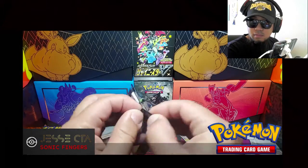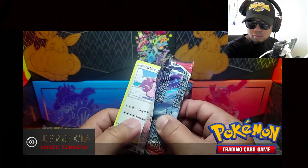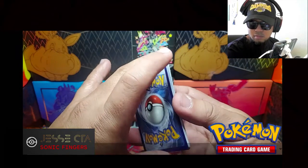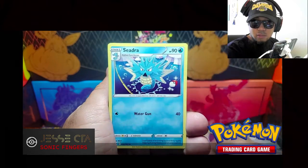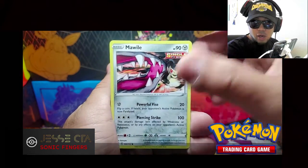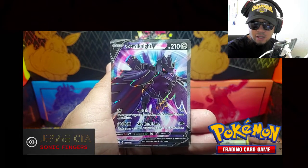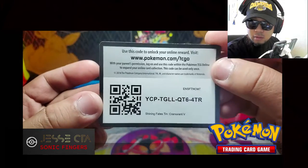Code card. Urn of Vitality, Girder, Seedot, Lickitung, Horsea, Minky, Mawile, Scyther. Cubone is the Reverse Holo, and the Rare, Corviknight V Full Art — nice. And inside you do get this promo, Shiny Cramorant V Full Art. Here's the code card.